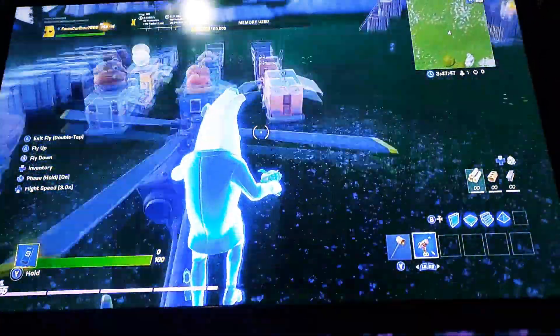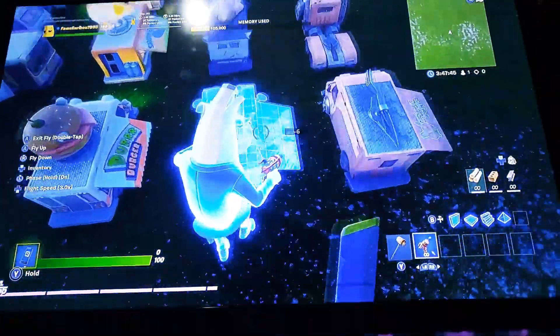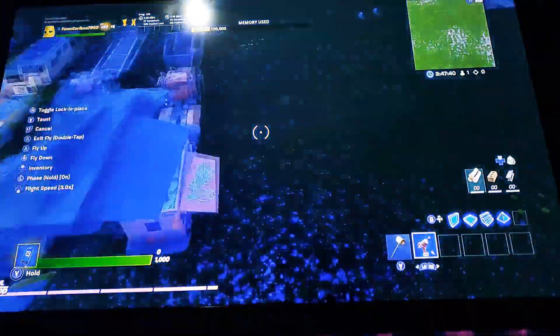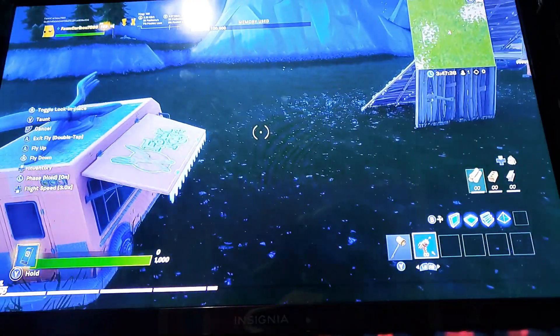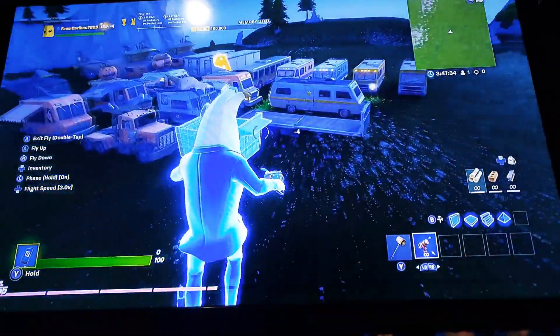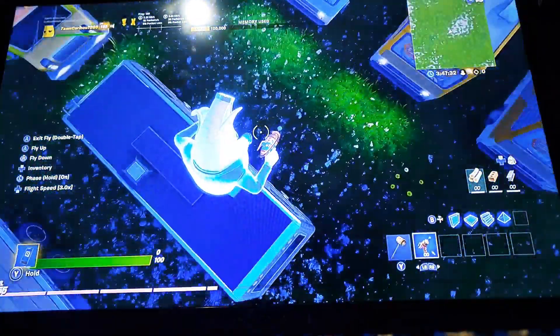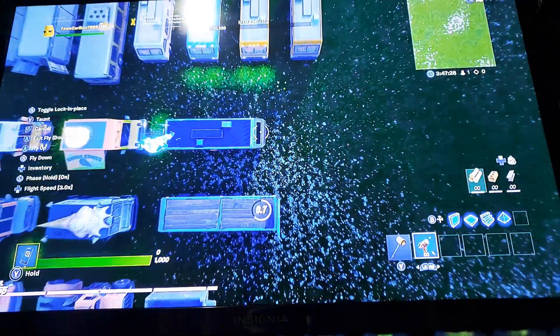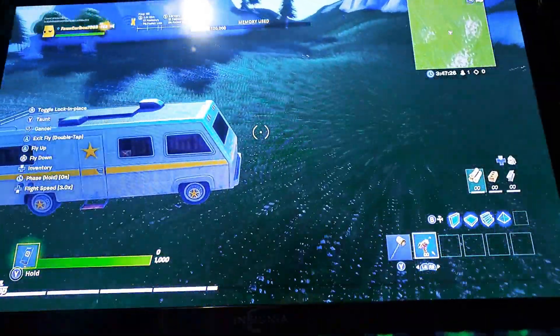You can also do this with anything — like if you want to do it with this truck. Press the same button to get out. And if you want to do it sideways, just do it sideways, shoot it, and you should have a sideways truck. You can do this with any vehicle.